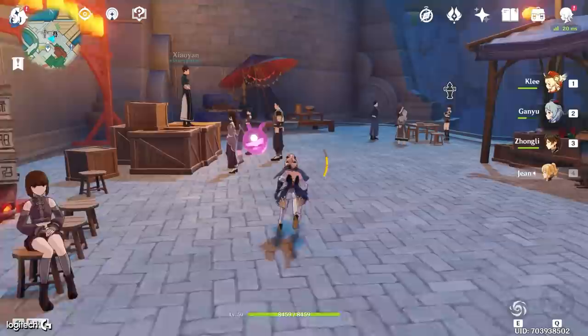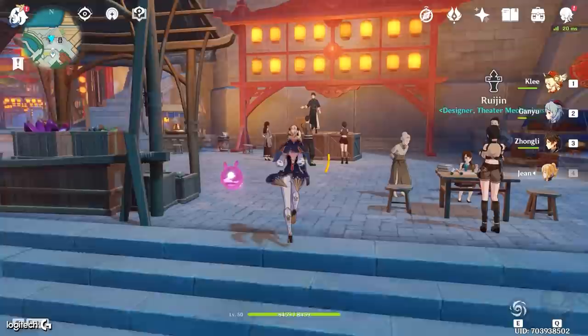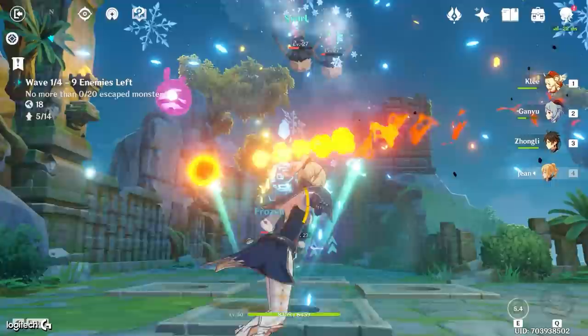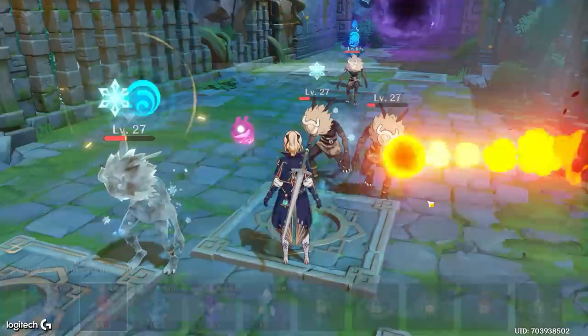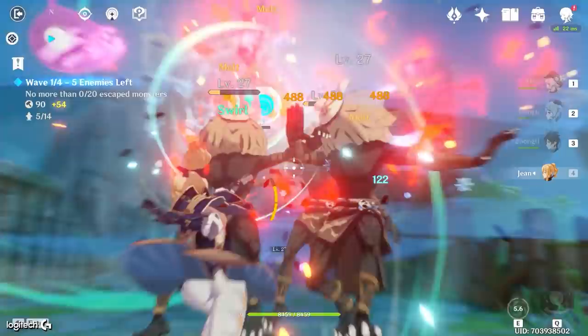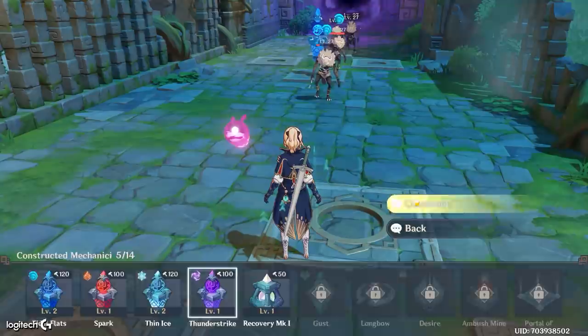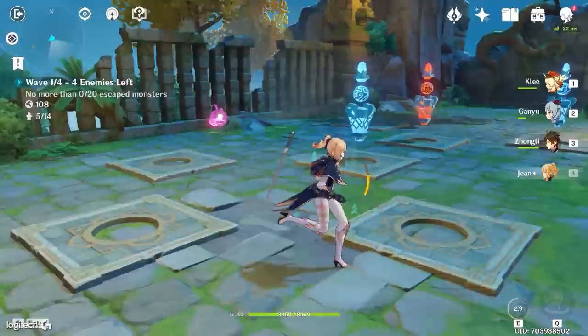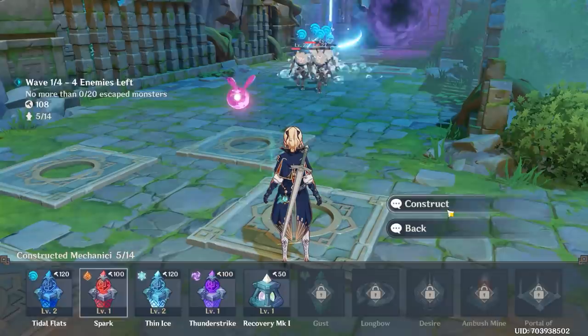I wanted to give you guys some tips on what not to do inside this tower defense game mode, because there's a lot of stuff I did wrong — hopefully you guys don't make the same mistakes. Tip number one: try and bring someone that can disrupt the enemies, because you're not actually able to damage the enemies yourself. You're able to apply elemental damage to them, but it doesn't actually deal damage. For instance, if you had Mona, you could use her hydro to make enemies wet, and then any electro turret would trigger an elemental reaction, or a fire turret would do vaporize. You want to make the most out of it because essentially you are a turret yourself, but you can only apply elemental status — not deal damage directly.